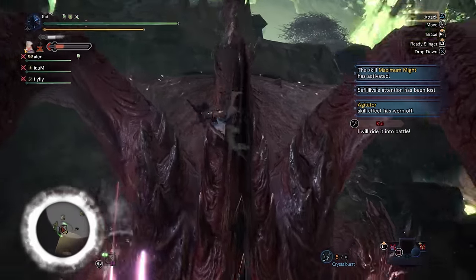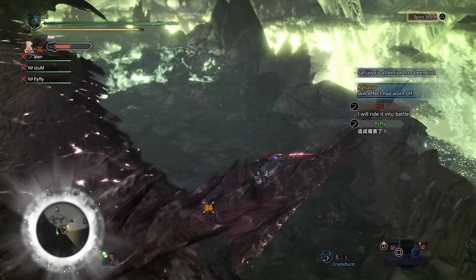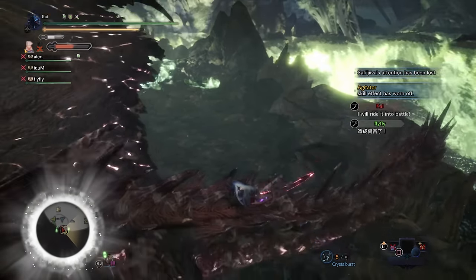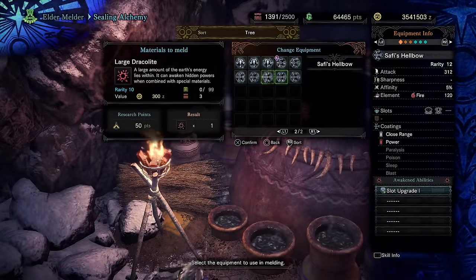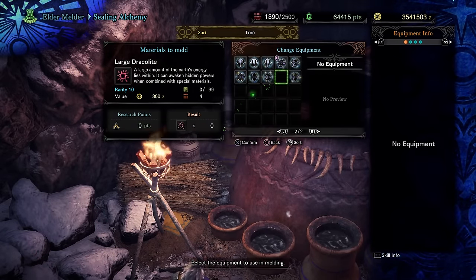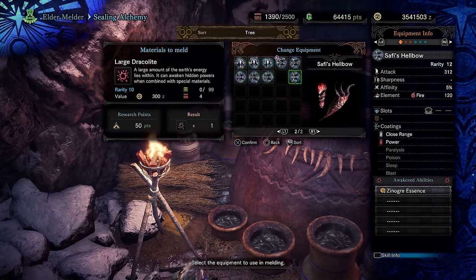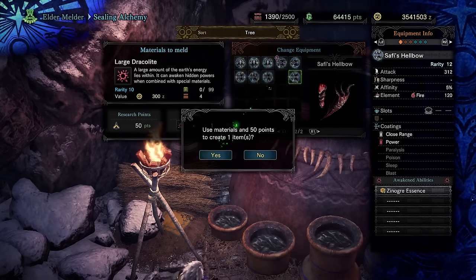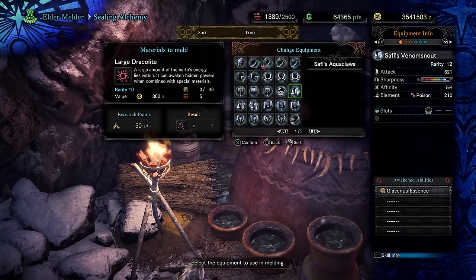The awakened weapons have the potential to be some of the strongest in the game, allowing for even more builds. They won't replace every existing weapon, but they offer a lot more options. If you end up with all the weapons you need, you can leave unwanted weapons behind or take them to the Eldermelder to convert them into Dracolites.